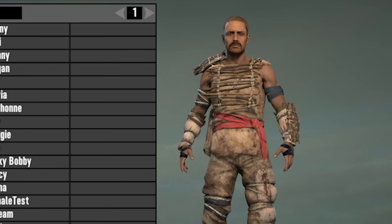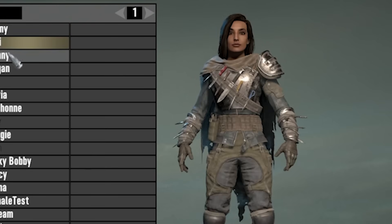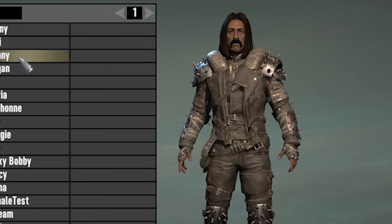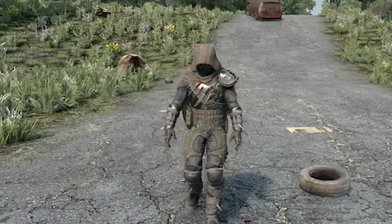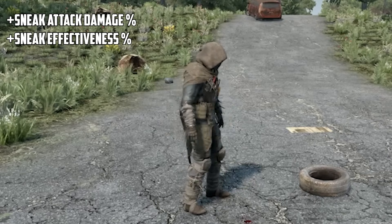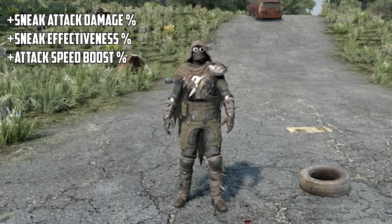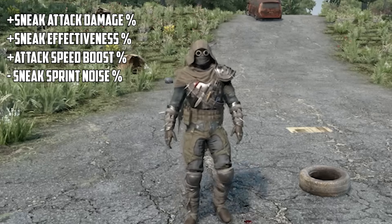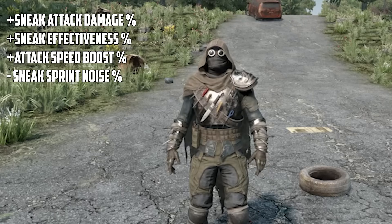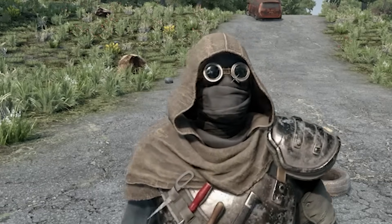We don't know all the effects for all 16 armours yet, but we have pretty much confirmed effects for three of them — do note they're subject to changes. The assassin outfit: the helmet gives a bonus to sneak damage, the body gives a bonus to sneak effectiveness, the gloves give a flat attack speed bonus, and the boots give a reduction in sneak noise while sprint sneaking. The quality of the item determines how powerful the effect is, and wearing all four pieces of a set gives you a fifth effect.